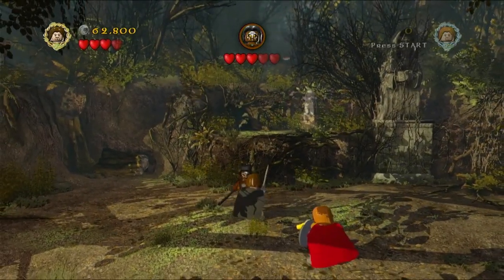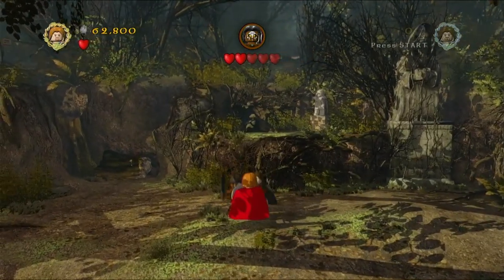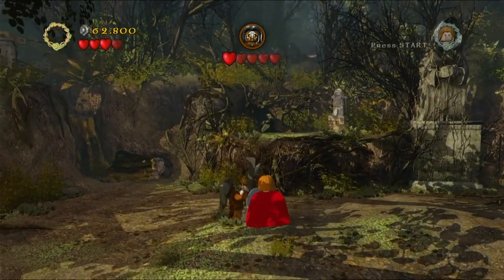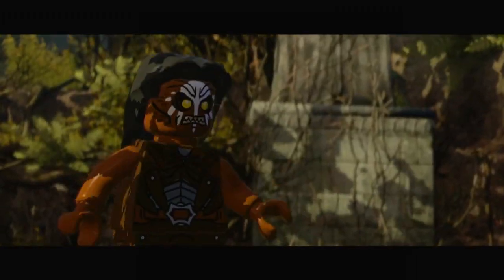Once he jumps down, damage him a bit. Then he's actually going to pick you up, so swap to your other character and damage him a bit. Then he'll pick up that character, swap to the other one, damage him. Then he'll pick you up again, swap to the other character, damage him one last time.